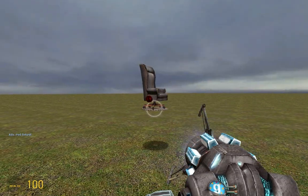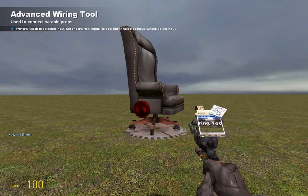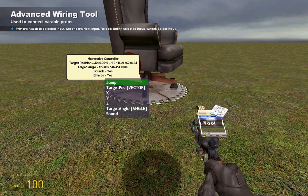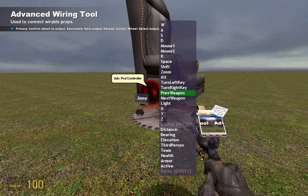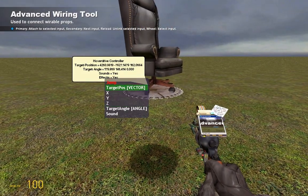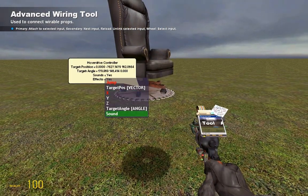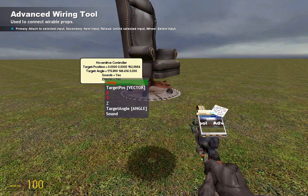Once you finish that, it's time for the wiring. Click and jump on there. Then go to mouse1 on the pod controller. Then go to x, x, y, y, and do that the same with z.